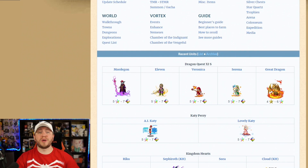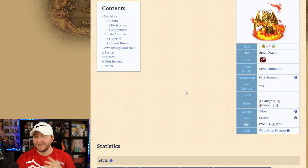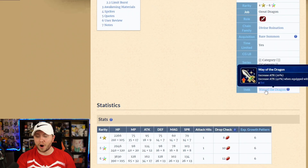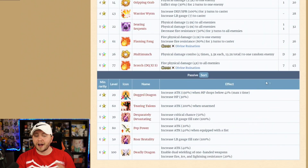First up on this banner, the two units you can actually use lapis and ticket summons to go after: Great Dragon, 4-star going up to 6-star, and Mordegon, the big bad guy, 5-star going up to 7-star base. Great Dragon is not going to be enhanced — all the other characters should be enhanced later, similar to Kingdom Hearts Cloud, Sora, Riku, and KH Sephiroth. Great Dragon is going to be left in the dust here.